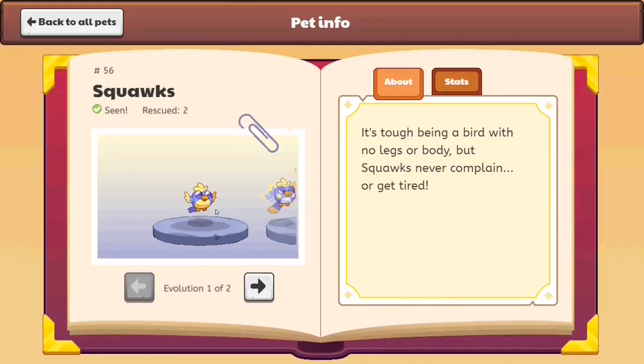I'm pretty sure Squawkel has a body, but apparently it doesn't have legs or a body. So it's just a floating brain or something, because to me that looks like it has a body, a brain, and legs.